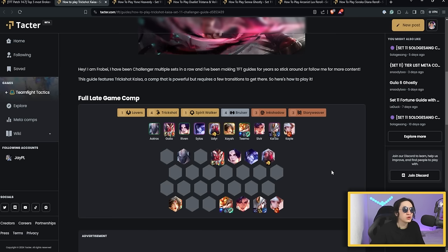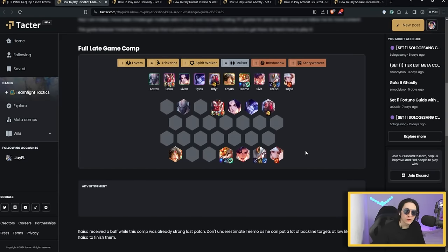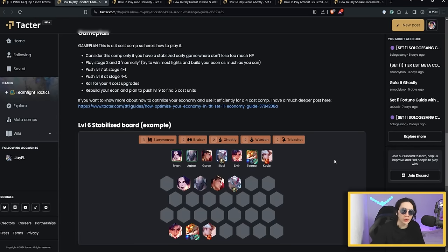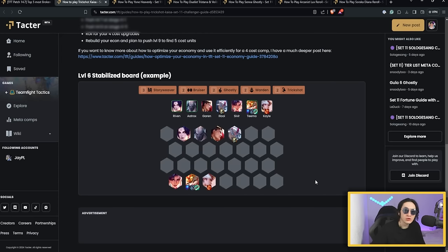The way I like to play and the way it worked best for me was to play with Teemo as the carry for the early-mid game. You actually prioritize items for Teemo as shown here. Since this unit is so good, it allows you to fast-level to 8 extremely easily without losing HP. You'll have a lot of gold, putting you at an advantage when you're looking for Kaisa — and even if you don't find Kaisa 2 because you're contested, you're still going to be top 4 or 5 because Teemo saved you a lot of HP.